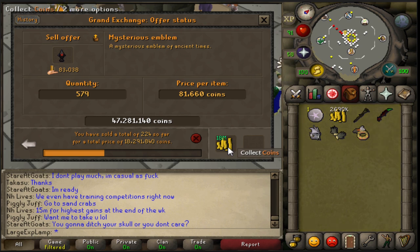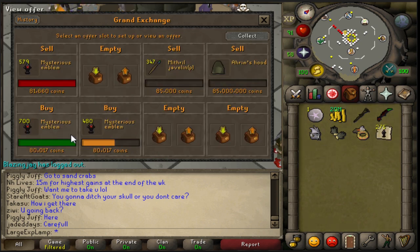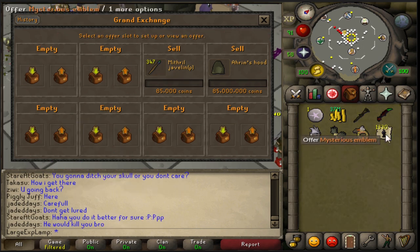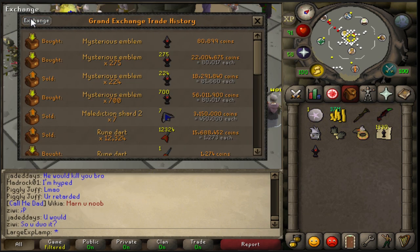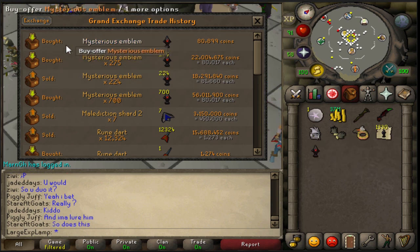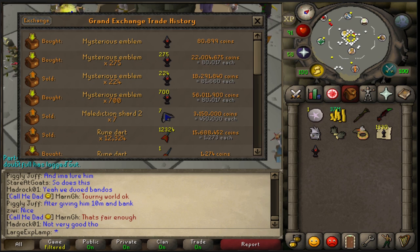Sold off 225 of the original batch of mysterious emblems. On top of that bought a lot of new mysterious emblems hoping to merge for around 80k each — bought almost 1,000 of them. Selling at 8,900 — bought them for 8,130 — so about 800 coins per one. With 1,330 total that's 800k profit assuming they all sell. Problem is you get undercut a lot. Then hit 89 magic.